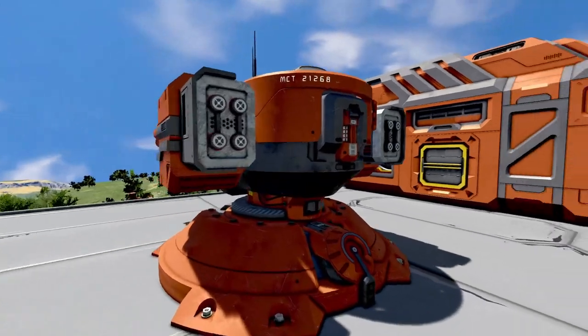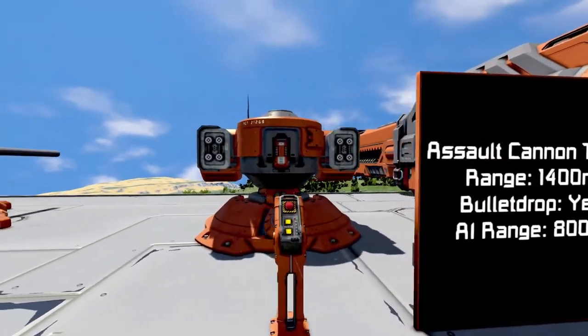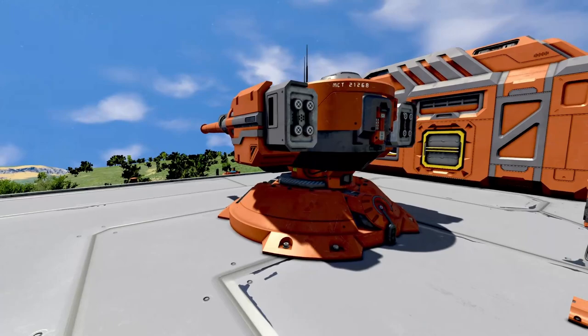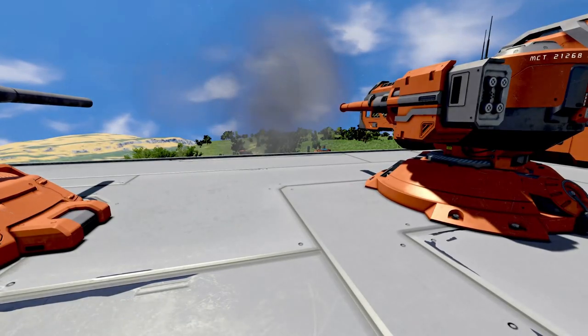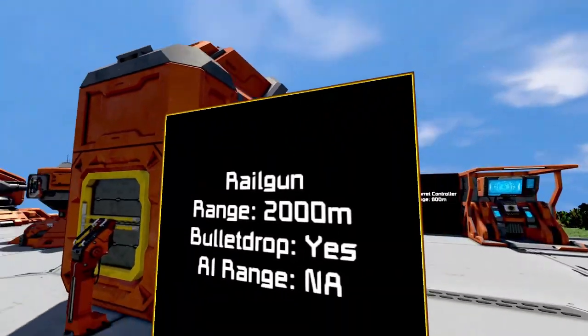Over here we have the assault cannon turret. It is available for both large and small grid. It has a range of 1,400 meters and an integral AI of 800 meters.